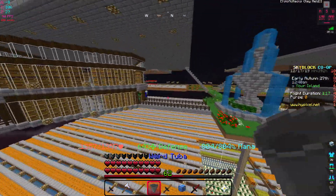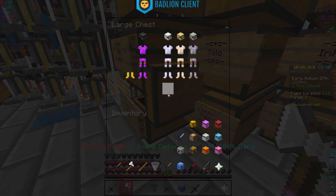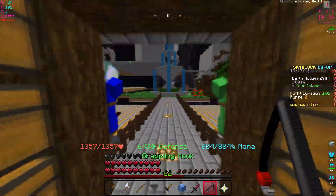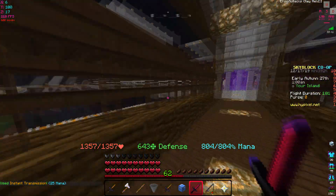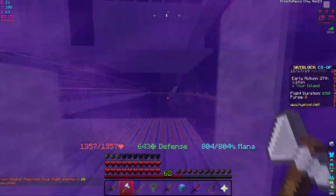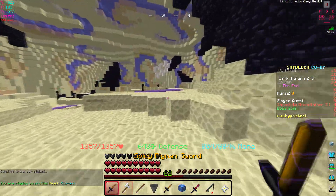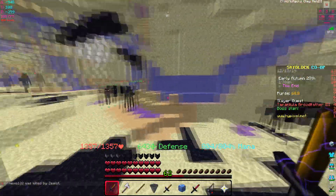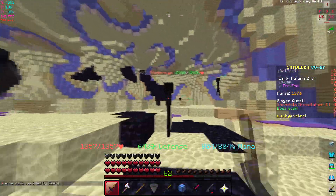Let's grab the Unstable armor to test extra damage and compare it to the Wise Dragon set, which has no extra bonuses. The plus 30 strength and plus 30 speed is pretty good. Let's head to The End and test against Endermen using Ender Slayer.